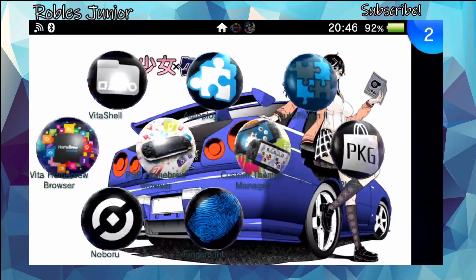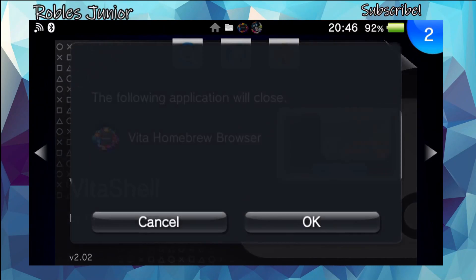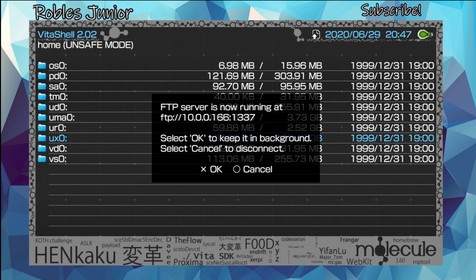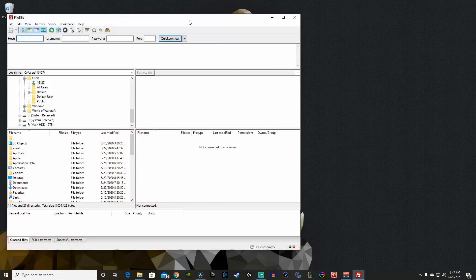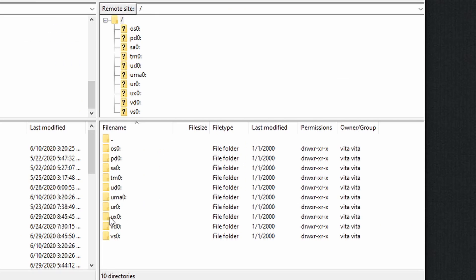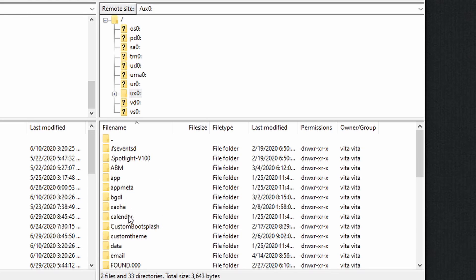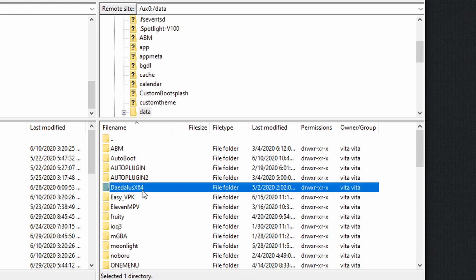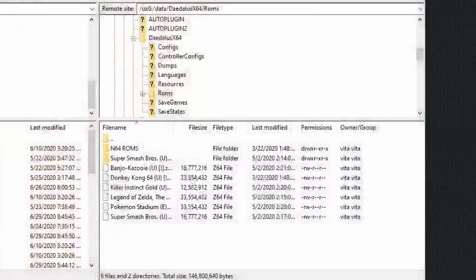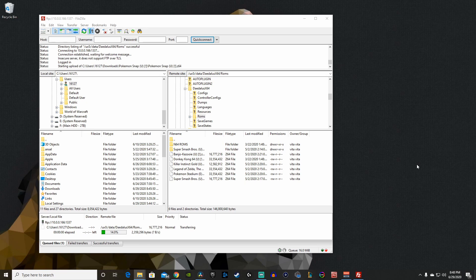After the new version gets installed, we're going to take a look at it on the menu. If this is your first time looking at this emulator and you want to know how to install ROMs, I'll enter FTP mode and open up my FTP client. Under your ux0 folder, go under data and find DaedalusX64, and here is the ROMs folder. I'm going to grab my newly downloaded game, which is Pokémon Snap, and drop it in there — the file is 16 megabytes.